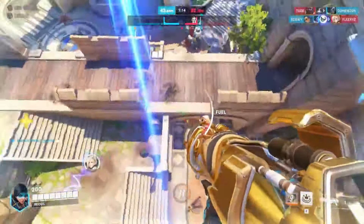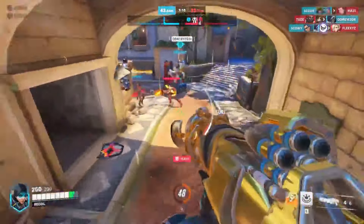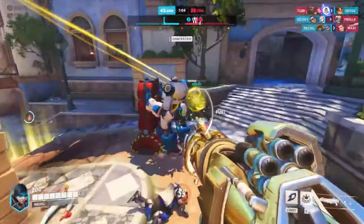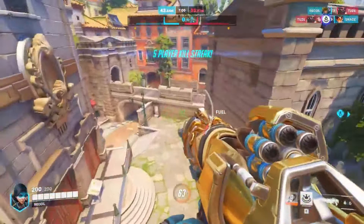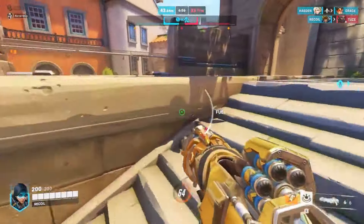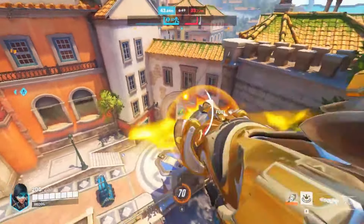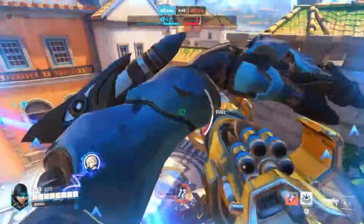Step 14: Embrace your inner meteor. Slam into the ground at high speeds to leave a mark, showing everyone your commitment to skyborne menace. Step 15: Misdirected rocket science. Keep the enemy guessing by occasionally aiming at walls, floors, or even the skybox — unpredictability is your weapon. Step 16: The health pack hoarder. Always take health packs, even if you're only missing 10 health. It teaches your teammates valuable lessons in resource management and despair.